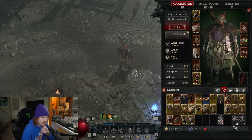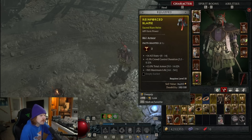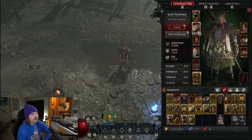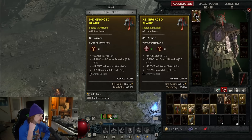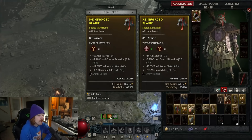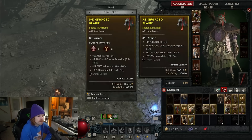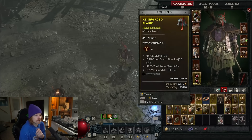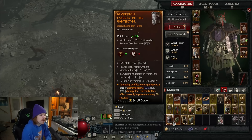If I need ferocity, I can right-click a pack of ferocity and put it on a piece of gear. The helmet shows 'packs granted: two out of three' — a helmet can hold three, a chest five, gloves five, legs four, and boots three. So I could add another ferocity to the helmet and now it's three out of three. If I made a mistake I can use cleansing acid — obtained from the same areas as the packs — to scrub it out and re-apply different packs as many times as I want.